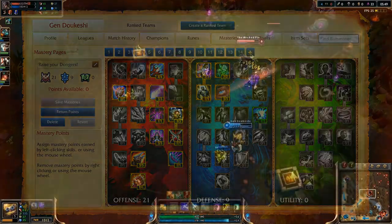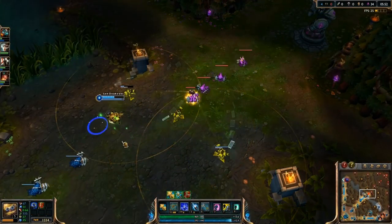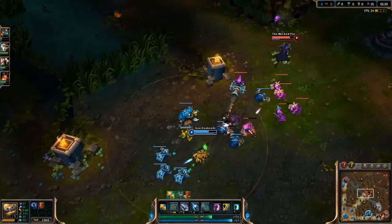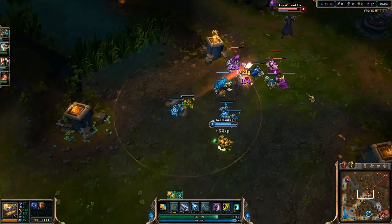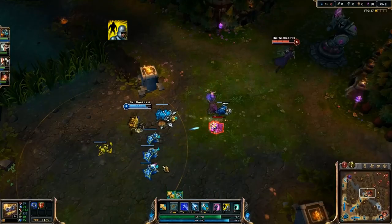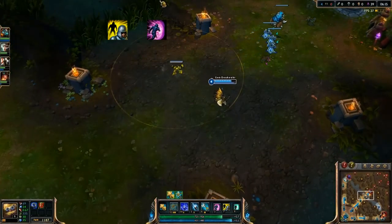As for masteries, I prefer to take 21-9-0, making sure to grab Exposed Weakness and Arcane Blade in the offense tree. These two are particularly useful for Heimerdinger. The blade helps him last hit much easier with his wrenches. The Exposed Weakness mastery is particularly powerful in teamfights, as the brainy one will be tossing damage at your enemies willy-nilly — you'll be buffing your allies' damage without even trying.